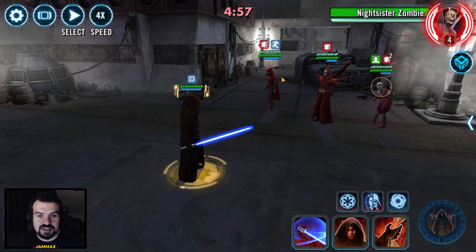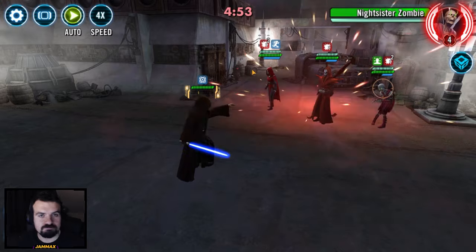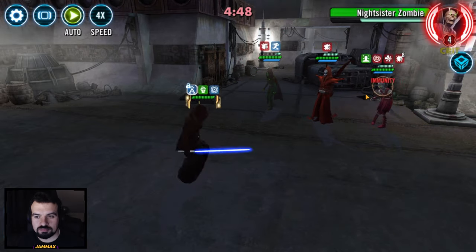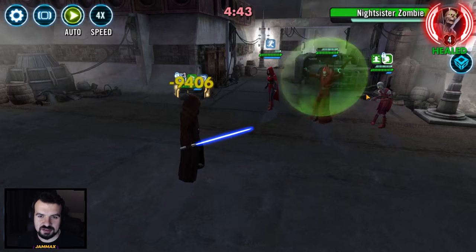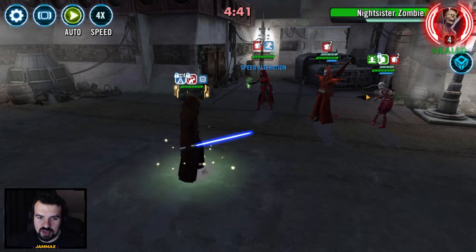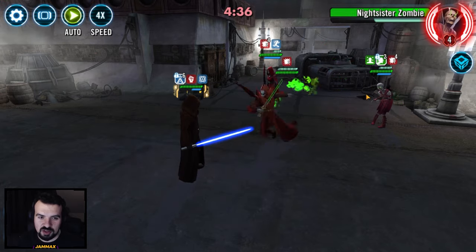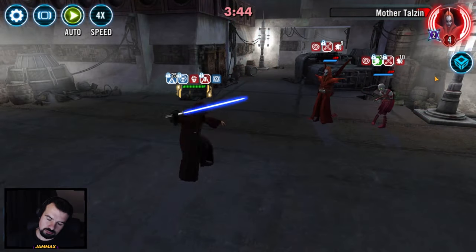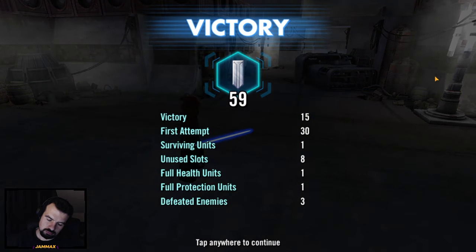LB versus Nightsisters — just got to wait for the ultimate so we can kill them and they stay permanently dead. It's going to be a very exciting fight but I'll probably skip to the killing blow. We won — 59 banners.